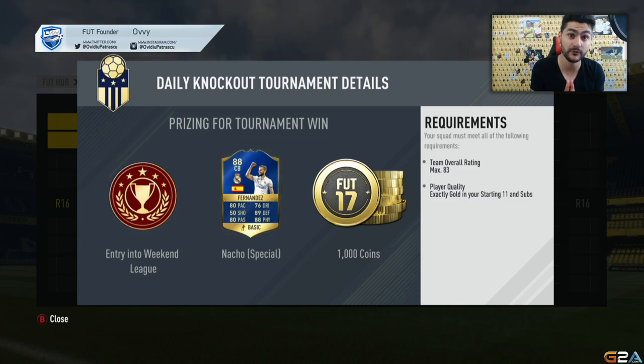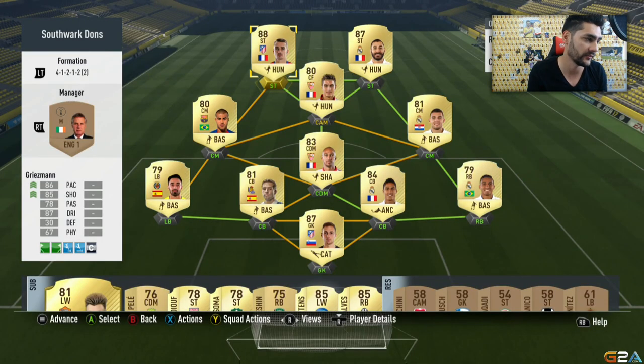Today we're going to play the La Liga team of the season tournament. We've got a prize for winning this cup — Nacho special, Nacho the team of the season card: 80 pace, 50 shooting, 80 passing, 76 dribbling, 89 defending, 88 physical. Requirements: team overall rating maximum 83, player quality only gold in your starting 11 and subs.